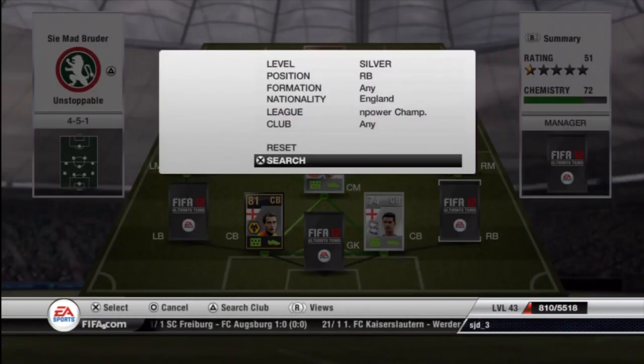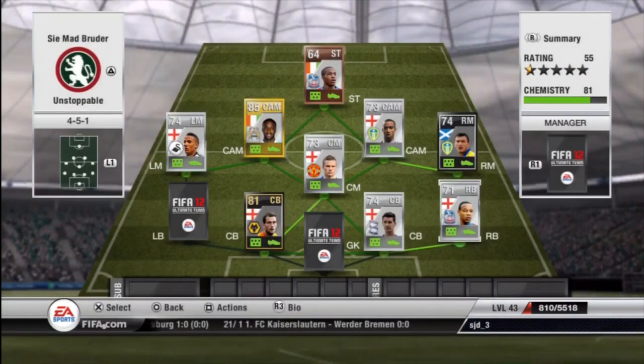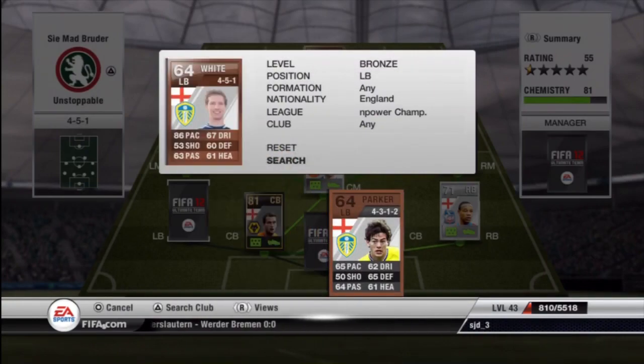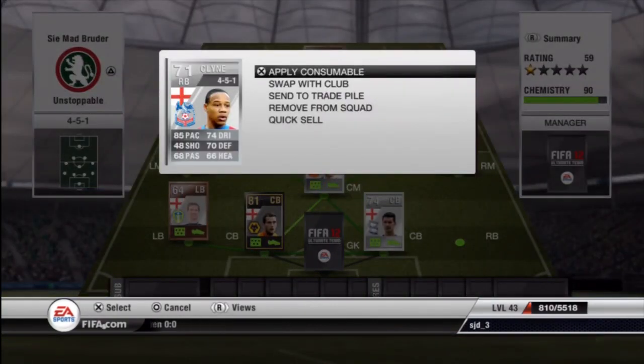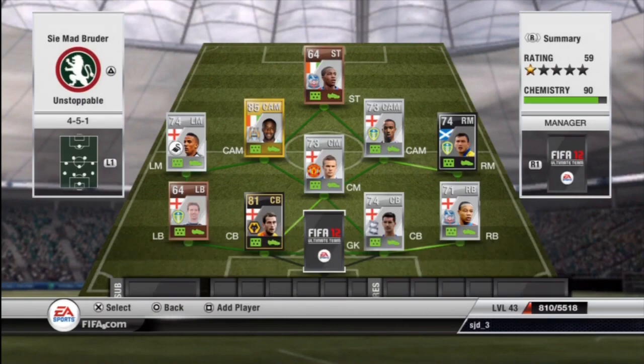When you go into the full backs, you want someone with good pace and good defending stats, because you don't want to be giving away cheap free kicks on the wings to their fast players. I've got a bronze full back who hasn't got the best defending stats, but he'll be able to cover the centre backs if they ever get outrun.